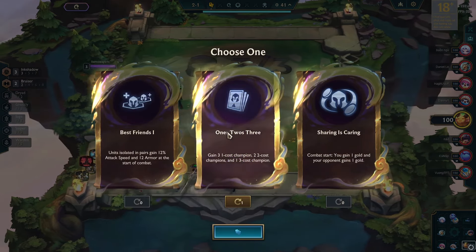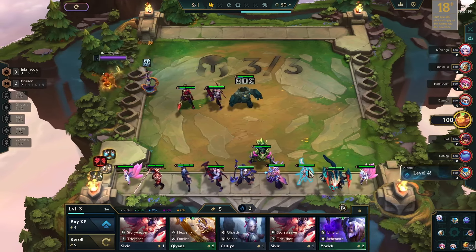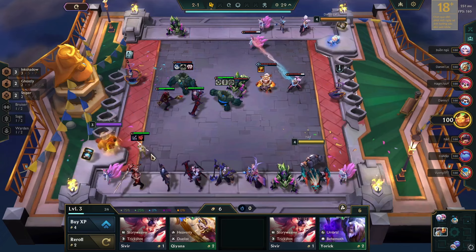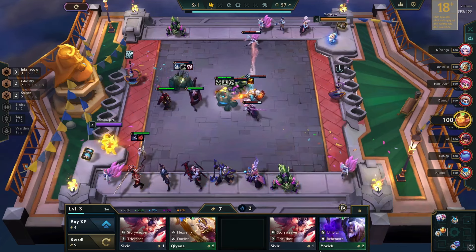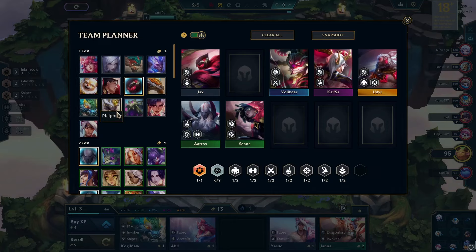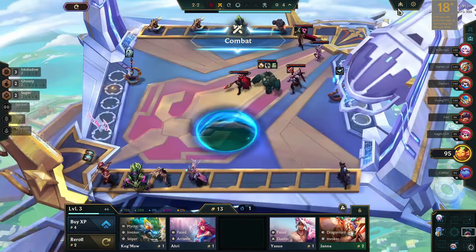For the first augment, I picked 1-2-3 but I didn't get any useful units. In the early game, I activated the Ink Shadow synergy. I crafted the first item as Last Whisper, as it is ideal for Senna and Kaisa. I usually mark the required units for my final board on my team planner to save some time while re-rolling.